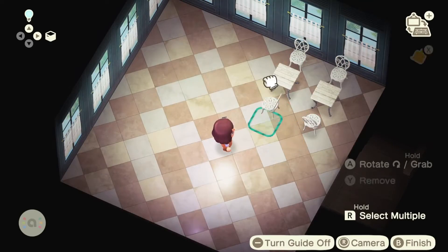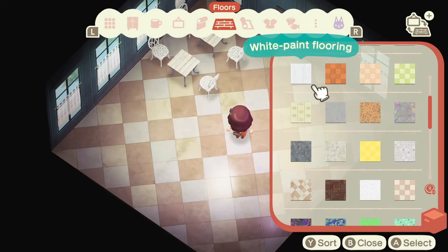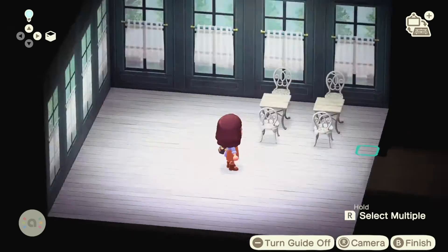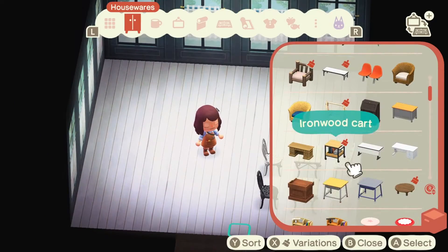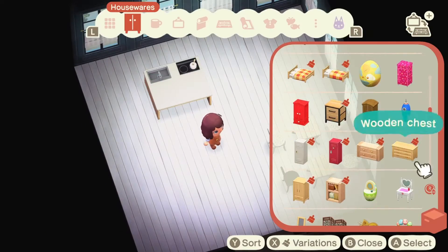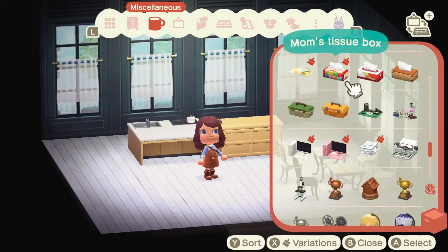It was a little bit challenging to put this together because I don't feel like we have a lot of distinct sets in this game — at least sets that I feel like would work. We have the Ironwood set, which I ended up using a lot of in this build. I don't have all the pieces though, so I just had to get creative. I'm doing this in Harvey's Island so that I can use all of the pieces I've ever catalogued and all of the customizations open to each of them.